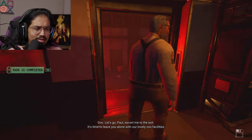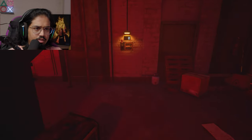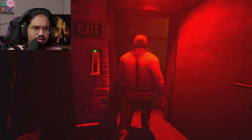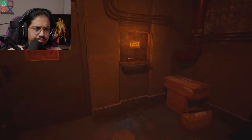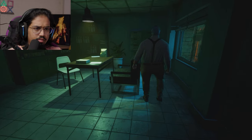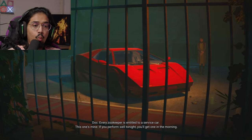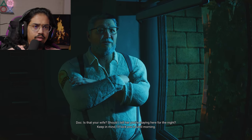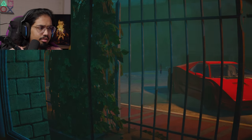Let's go, Walt — escort me to the exit. It's time to leave you alone with our lovely zoo facilities. Yeah, I can handle it. Supply. Goodbye — take care. We get mail here? Every zookeeper is entitled to a service car — this one's mine. If you perform well tonight, you'll get one in the morning. Is that your wife? Should I tell her you're staying here for the night? I'll lock you in until morning. I think she'll figure it out and go home. Good luck, Paul — don't mess up. See you. If I survive the night.